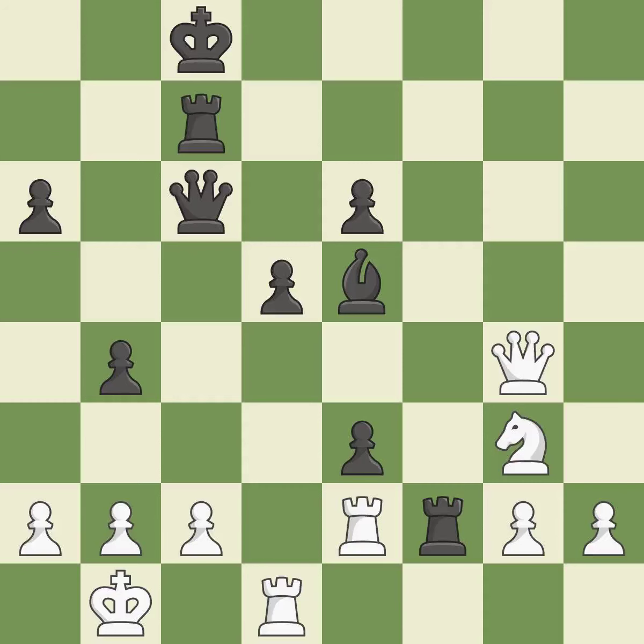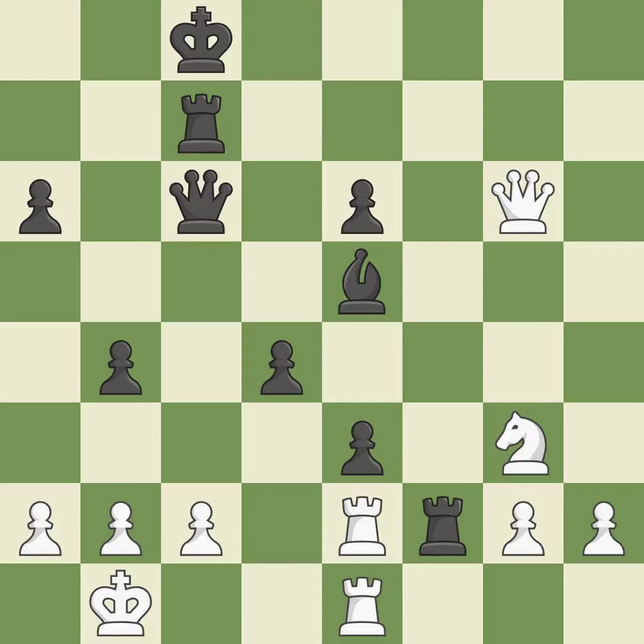Thus a pawn is lost — a mistake. This overlooks an opportunity to win a pawn. This allows the opponent to reveal an attack on a pawn — a miss. This reveals an assault and puts a pawn in danger — ideal. This may succeed in winning a bishop — quite good. This exchange is fair — ideal.